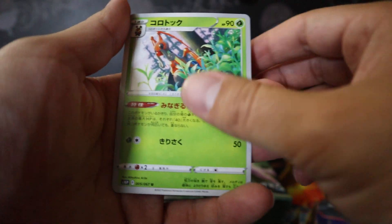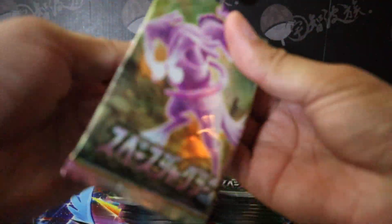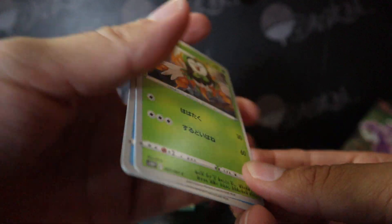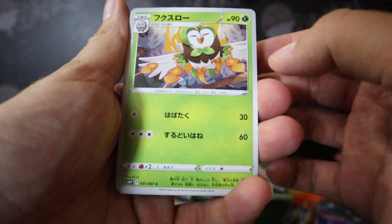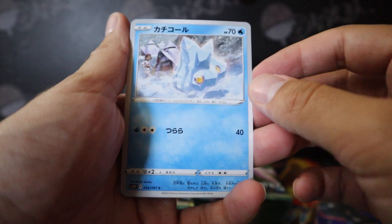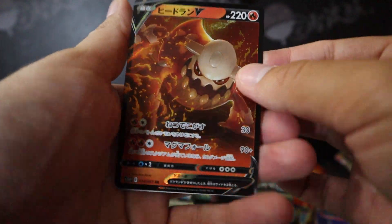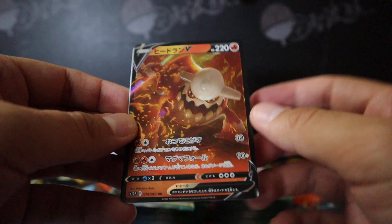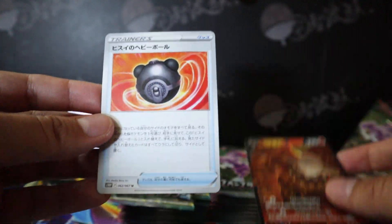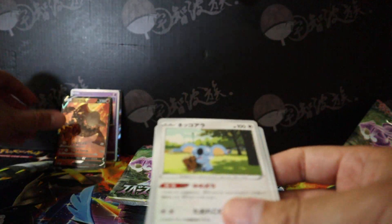Bronzor, Kricketune, and Shellder. Rowlet's evolution — completely forgot his name. Bergmite. The koala. Heatran V — nice! I like these new textures of these cards, they look pretty cool. And this is a Heavy Ball, a new type of ball from the new game Legends of Arceus.